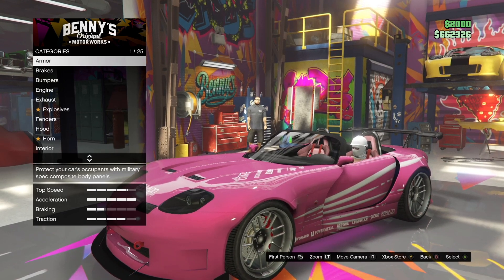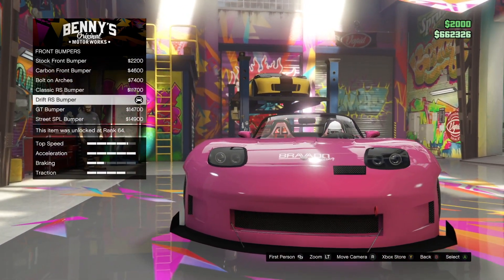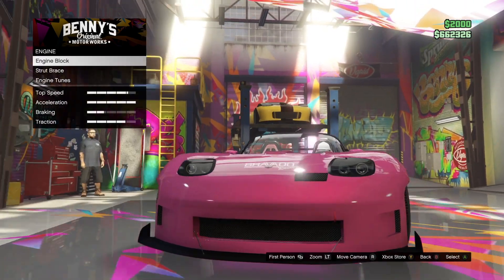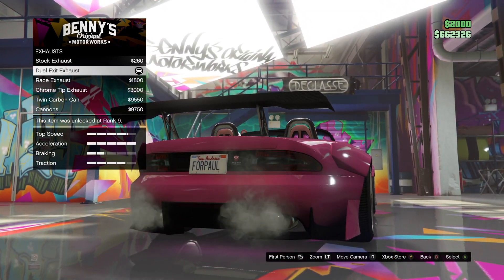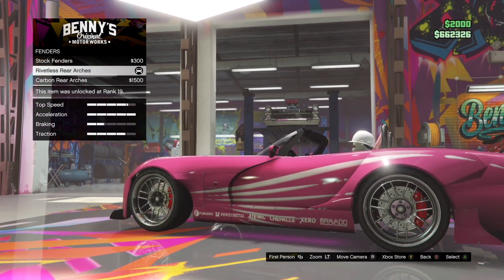Armor and Brakes, you can choose whatever you want. Bumpers is Drift RS Bumper. Engine, you can choose whatever you want for any of this stuff. Exhaust is Dual Exit Exhaust.